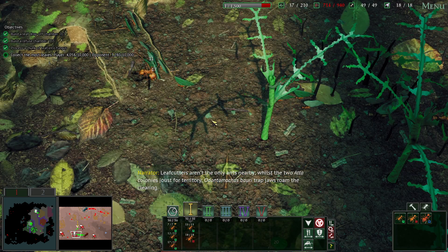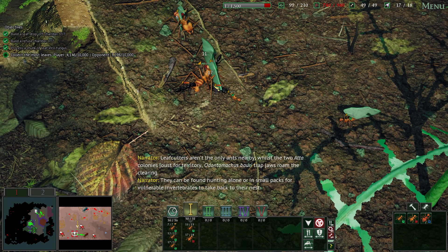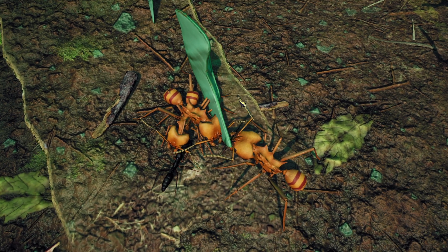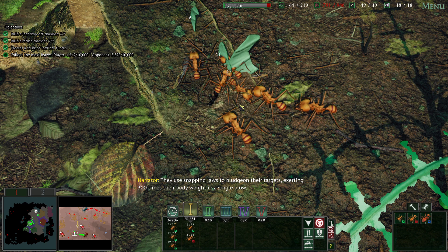Leafcutters aren't the only ants nearby - trap-jaw ants! As the two Atta colonies joust for territory, Odontomachus bauri trap-jaws roam the clearing. They can be found hunting alone or in small packs for vulnerable invertebrates to take back to their nest. They use their snapping jaws - running around with their mouths open - and can slam them shut quite rapidly, generating quite a bit of force. They use it against things they're trying to kill, but also very often to escape by snapping their jaws to shoot backwards. They can exert 300 times their body weight in a single blow.